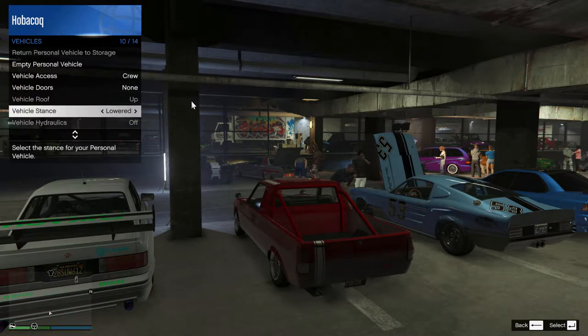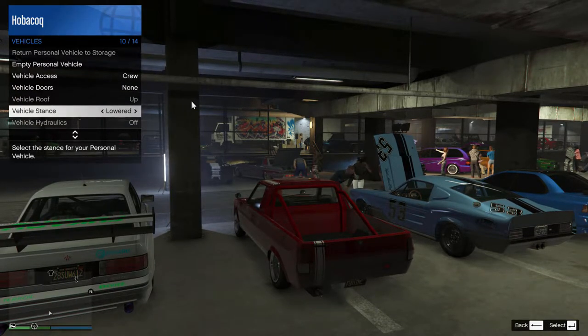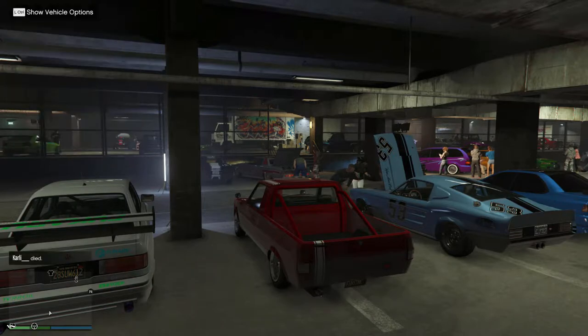So here's how you change the vehicle stance to lowered, or default. I'm going to go with lowered because that brings the most unpredictable kind of behaviour from the car.